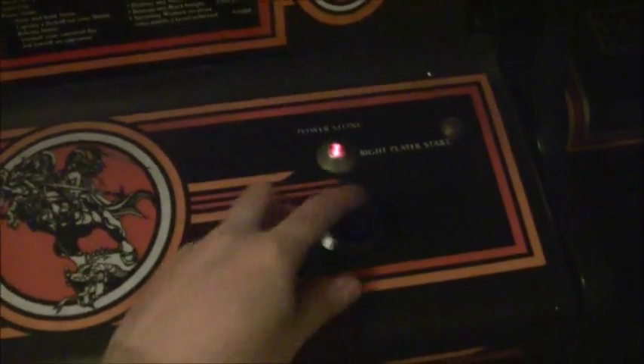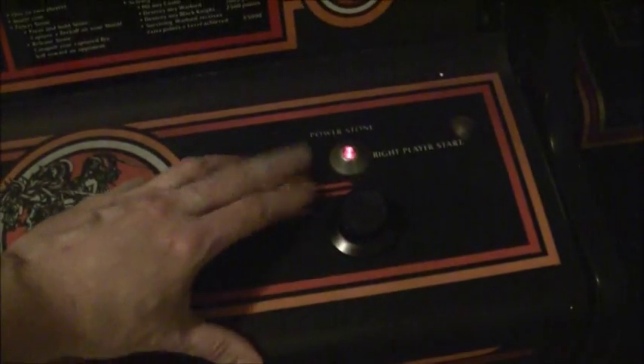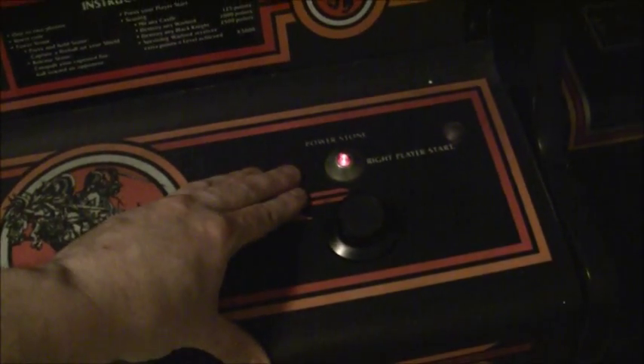The control panel is fairly simple. You have two people who can play at the same time. So you have two spinners for left and right movement. You have the start button, and that also allows you to grab the fireball when you're in the game — I'll show you that when I get to that point.